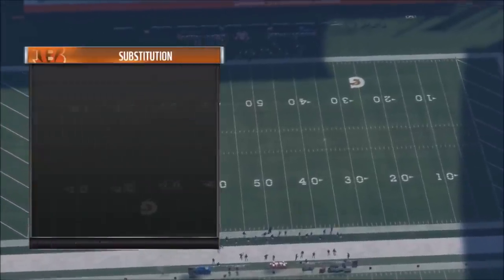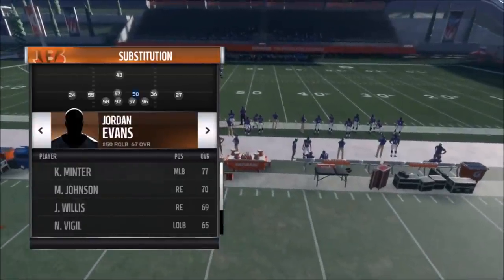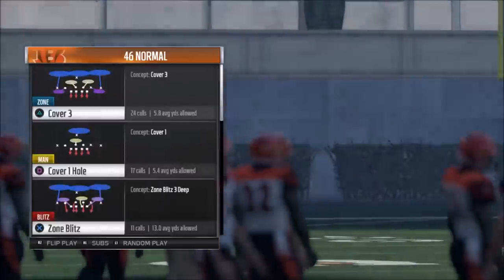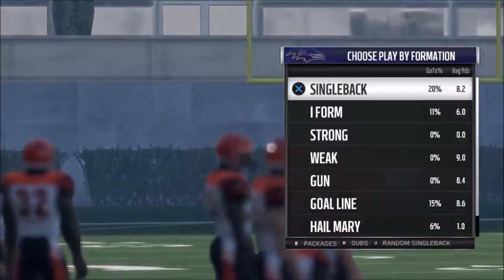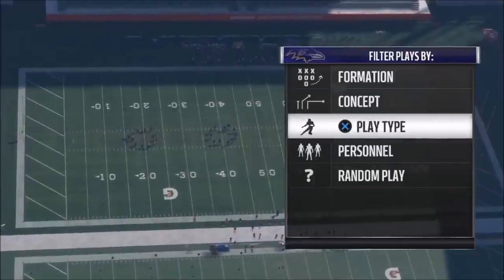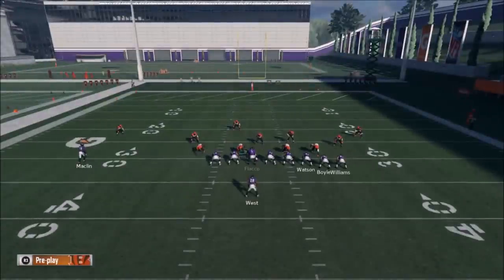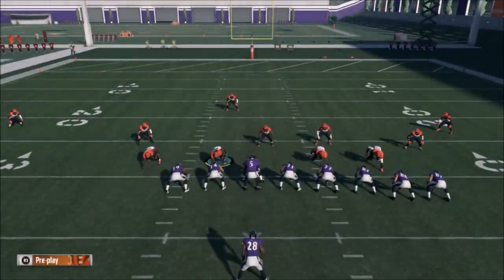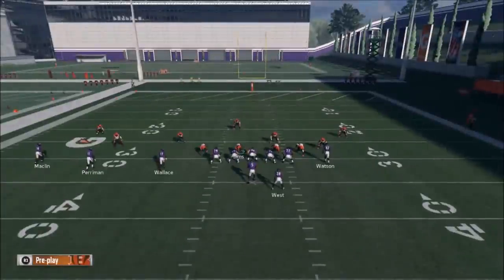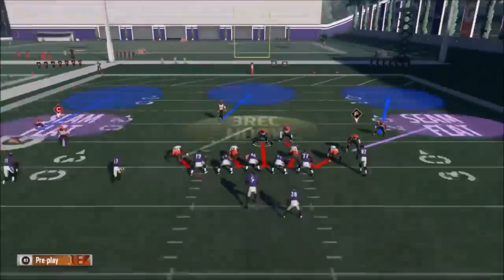You really want speed at all these linebacker spots. I have an 84-speed guy and an 88-speed guy. I typically have Anthony Barr here — you want your fastest guy at the linebacker spot where Jordan Evans is at 88 speed. I also have Ray Lewis, the GOAT you get when you buy the game. So those are my two linebackers. I'm going to go random offense to show you how this works against everything — I run this against four wide receiver sets, I don't care. You also want speed at your defensive ends since they're dropping back into zones.